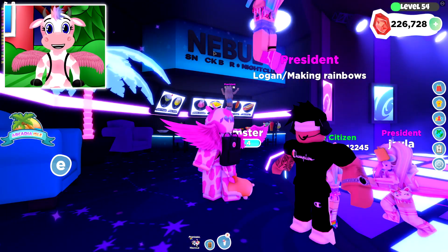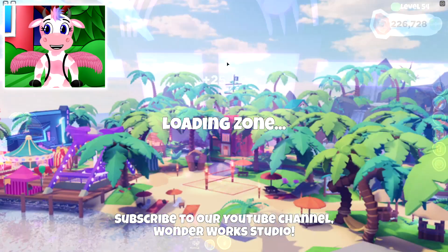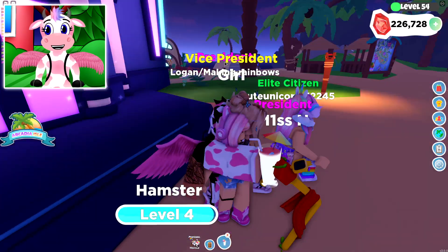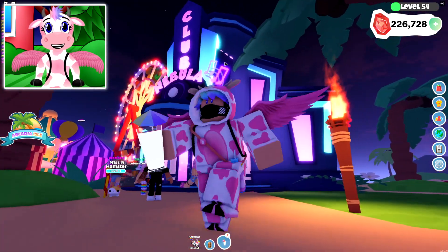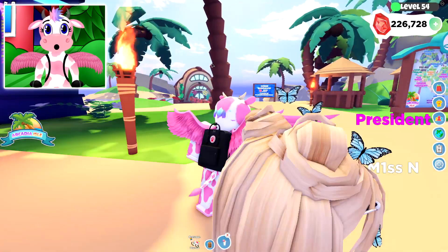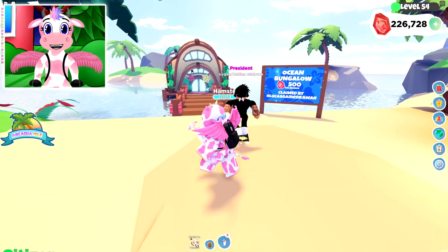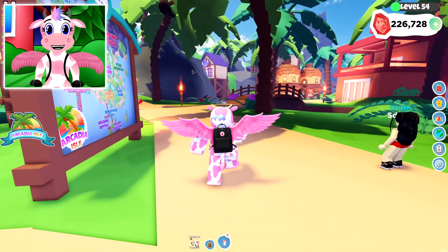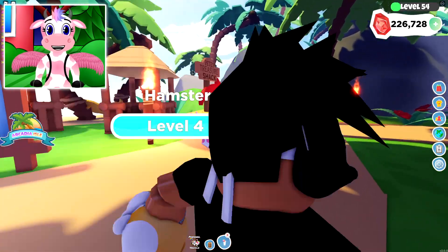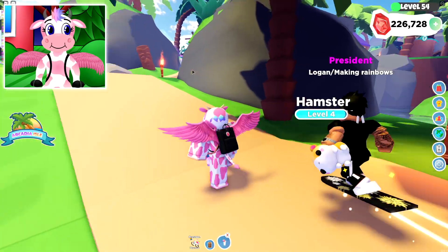I almost wanted to leave that forever — it's like 'Nebul_ Snook B_r' or something! Out of all the glitches that could appear in an update, that is probably the best one ever. I love that it's only broken on the inside — the outside is working! There's one of the ocean bungalows right there — that building is so pretty. I love the aesthetic of this place, it's so peaceful. What's up here? Pete's Treasure Shack! Let's head up here next!